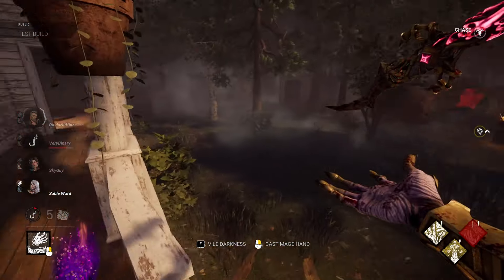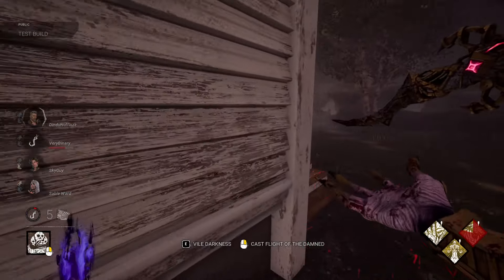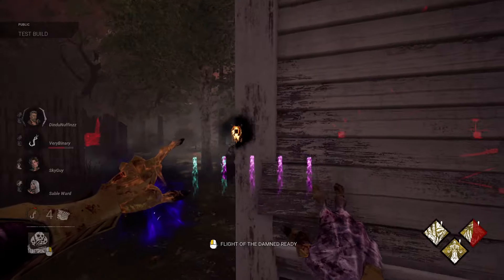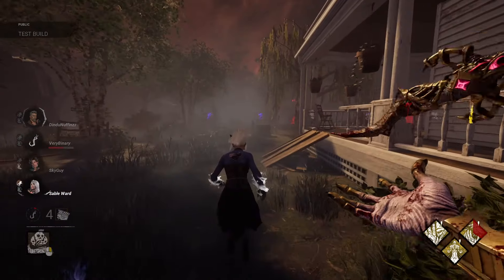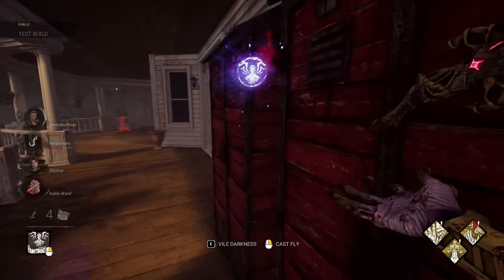Starting off with Flight of the Damned: you basically summon a line of skeletons that go forward. They are very similar to the Artist's Crows in the sense that they can deal a health state, but these ones can deal a health state through walls and you can't put multiple of them down, which differentiates it — and I appreciate that.